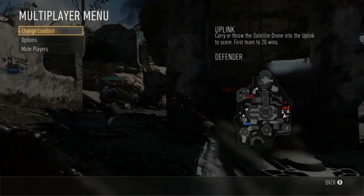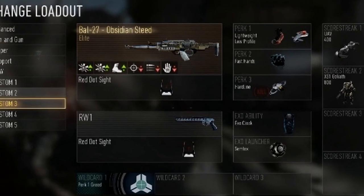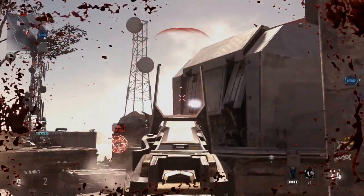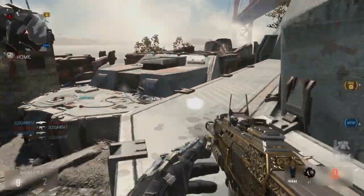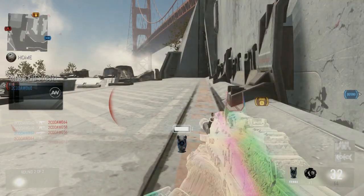Another thing I want to bring up is the supply drops. Just saw it there on the screen — this gun right here, the Obsidian Steed, was one of the supply drops I got in a previous game. However, I forgot to actually use it in this one. What supply drops do is they essentially give you the chance to unlock guns that you should unlock at a later level. So let's say you're level 8, you get a supply drop, and you'll unlock a gun from level 45.